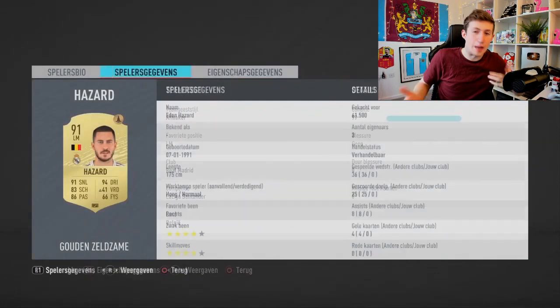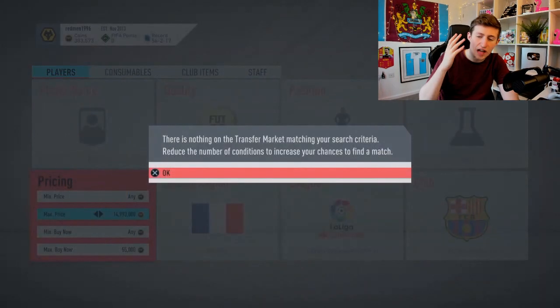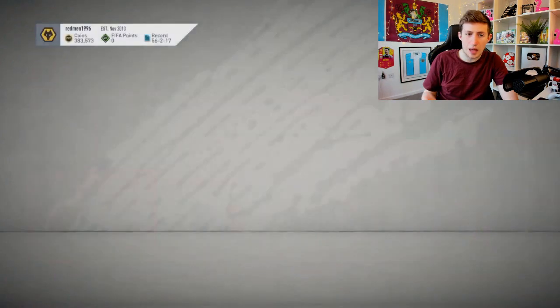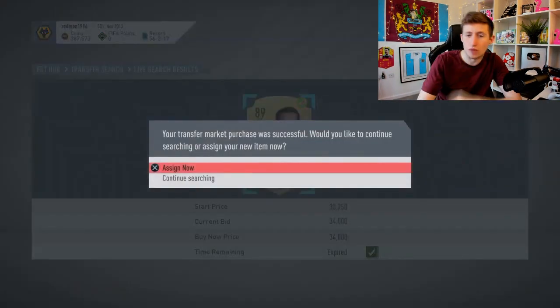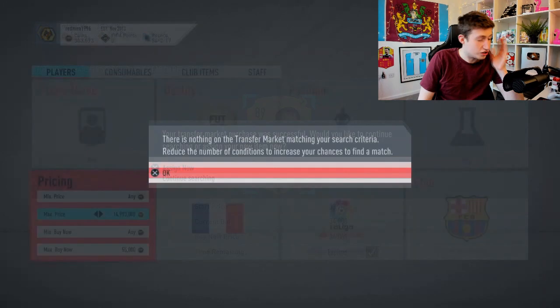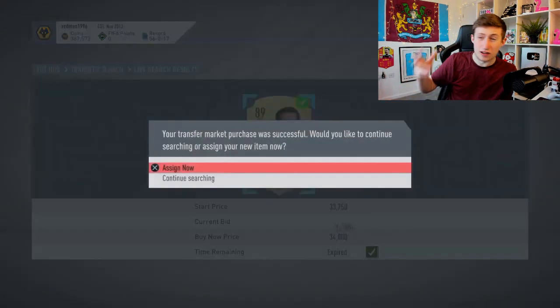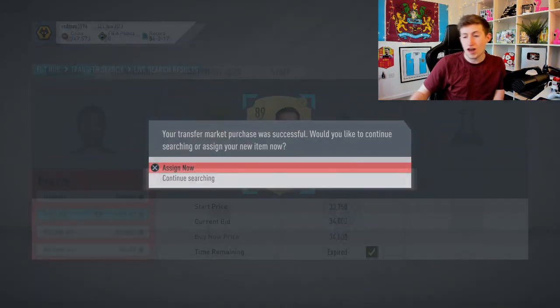Next up, there's a guy trying to snipe French players from Barca — maybe Dembélé or others from their squad as a sniping filter. And lo and behold, he finds Antoine Griezmann for 34,000 coins. Griezmann at the time of recording was worth about 253k. I just don't understand who would list him that cheap. Fair play to that guy for making about 250,000 coin profit on that one snipe.